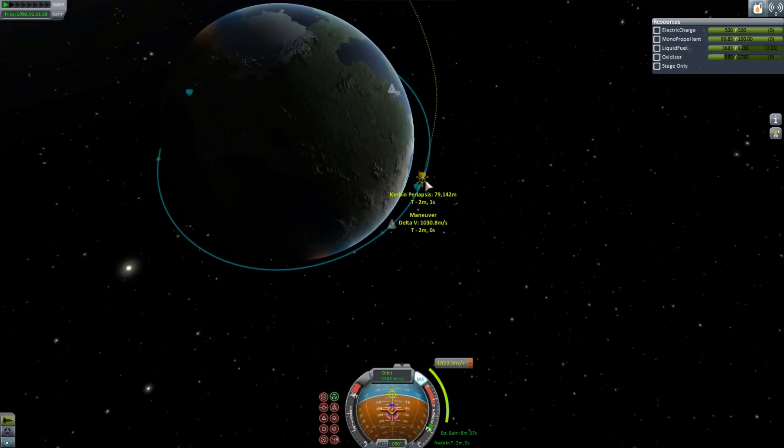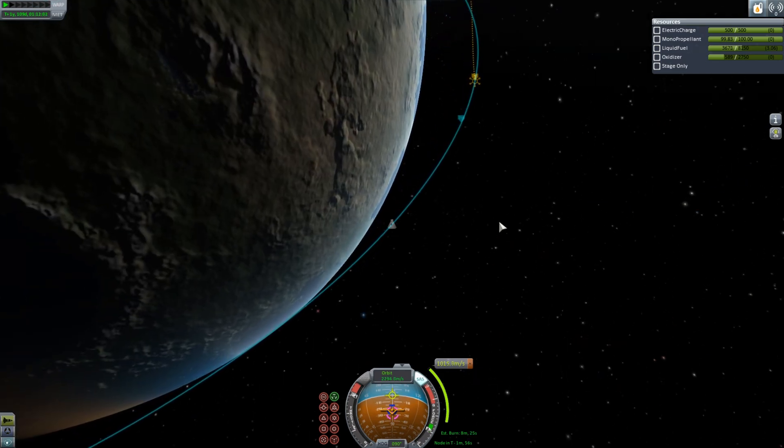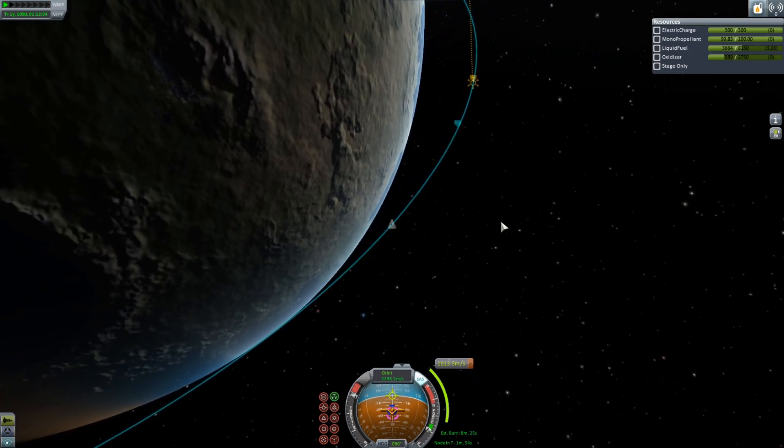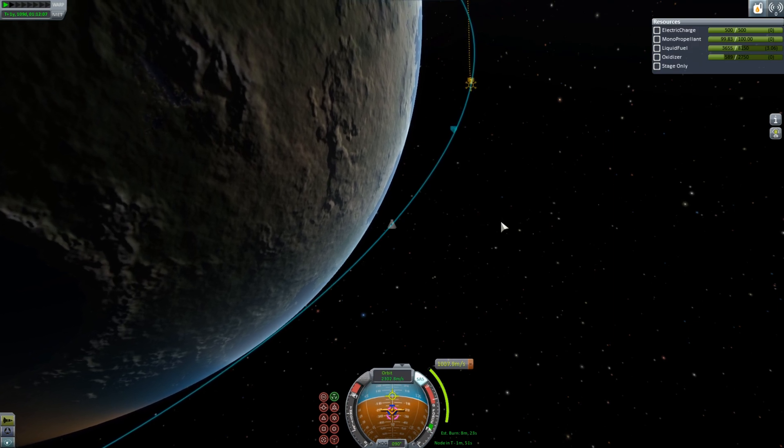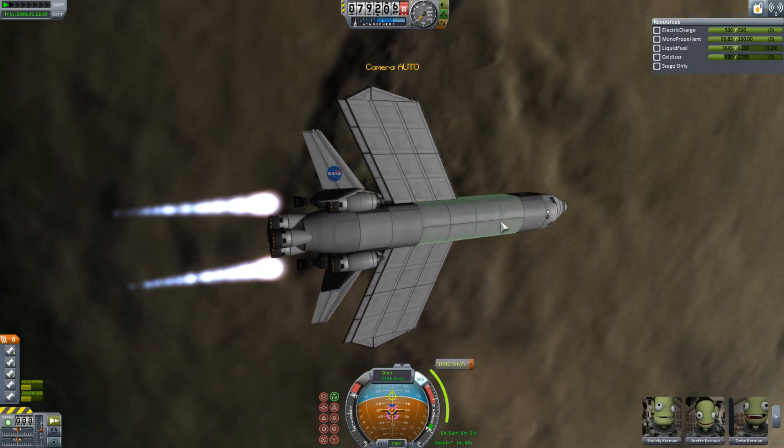I've planned my course to Eve and now we're starting our burn. I'm going to do this burn in two parts, because you get quite a lot of thrust from two nuclear engines, but it's a very heavy spacecraft, so you don't have a very big thrust-to-weight ratio. So yeah, this takes a little while.